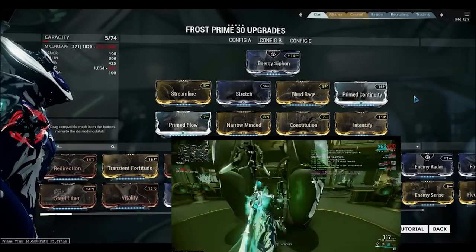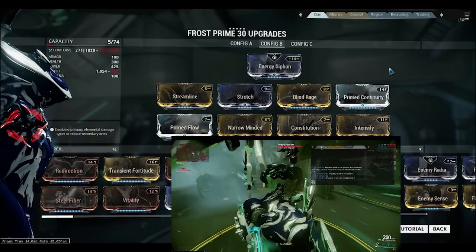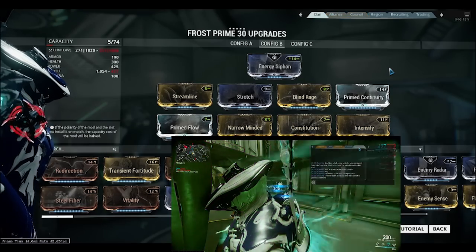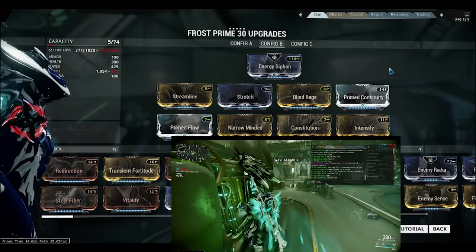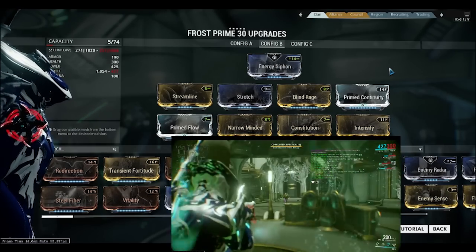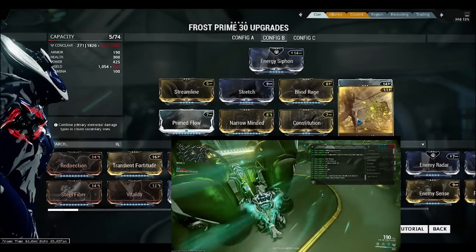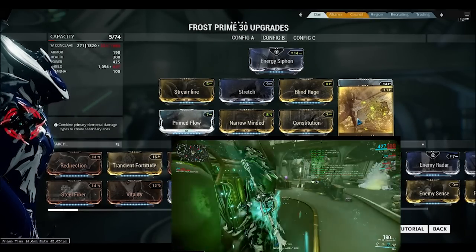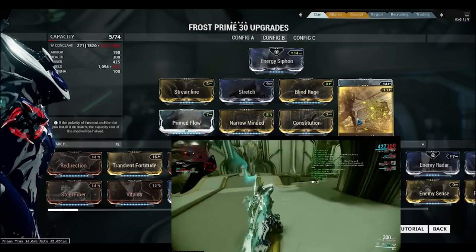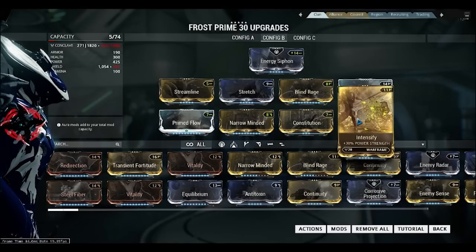Why go for Full Duration? As you can see in the video, the Snow Globe is big enough to cover the defense port. I normally use this build for Mobile Defense or Defense missions. The Snow Globe will last up to 84 seconds. I still have Strength so that whenever enemies come in, it will slow them down.